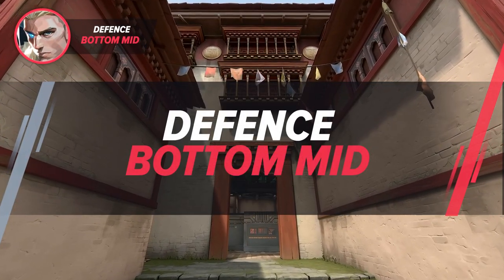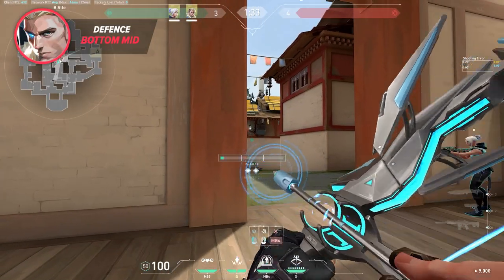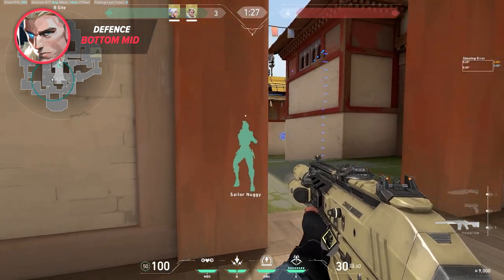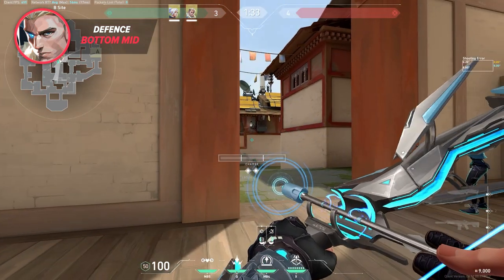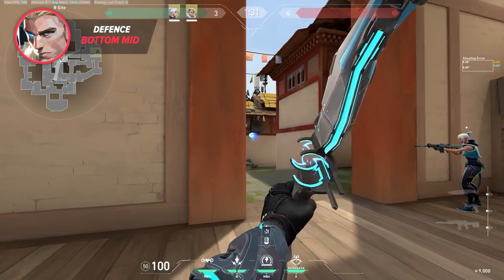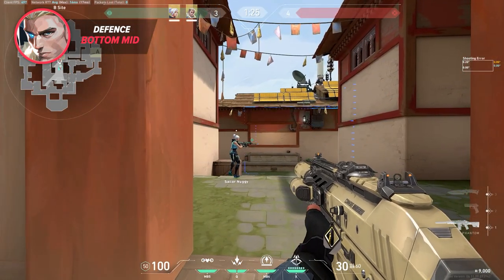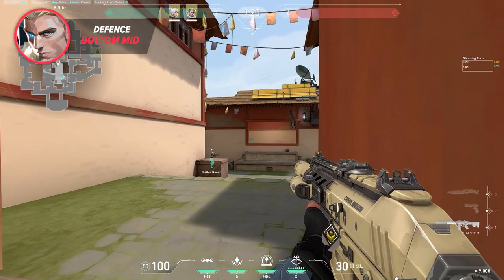Using Sova as a method of gaining space in mid is a great way to take map control early. It's not something you should do every single round, but you can easily catch teammates off guard by doing it once or twice in your defending half. You'll want your duelist to take this space since they can make a speedy getaway if required. To do this effectively, aim your arrow at this point on the wall and do a full charge double bounce. Once your arrow gets a few ticks, this will give your duelist the green light to push down mid. We also recommend getting a third teammate to hold the window to allow you or your duelist to get traded if someone swings the window.